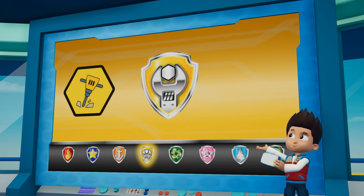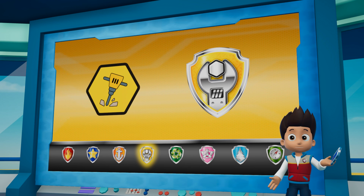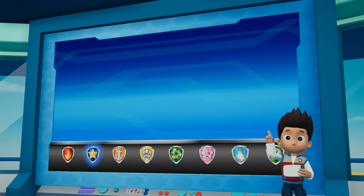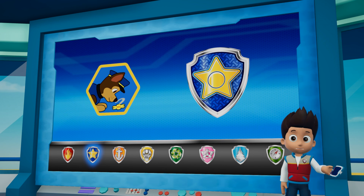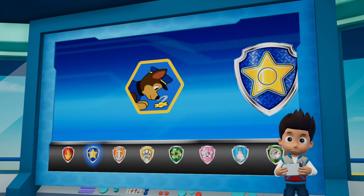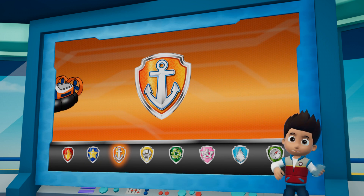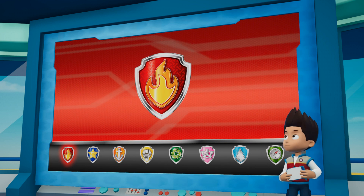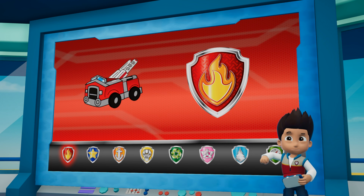Rubble is going to run ahead and clear the path using his jackhammer so that Chase can reach the tunnel. Chase can use his super sniffer to find his way through the tunnel and reach the bunnies. Zuma can help Rubble get across the river with his hovercraft. Marshall's ladder can help Chase to climb up to the tunnel.